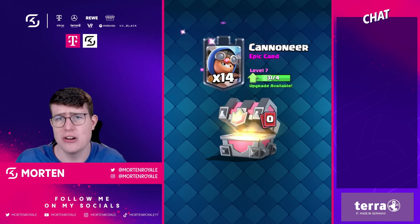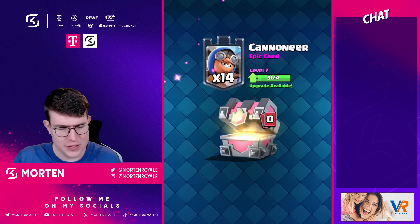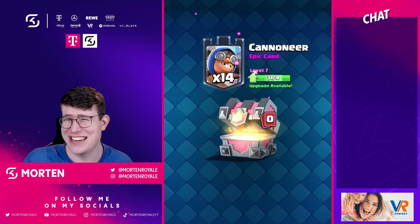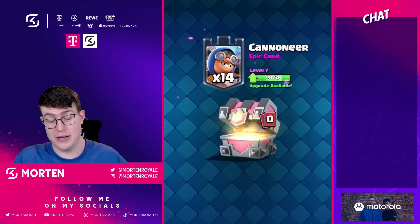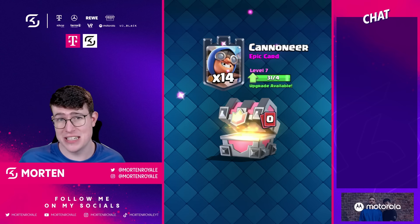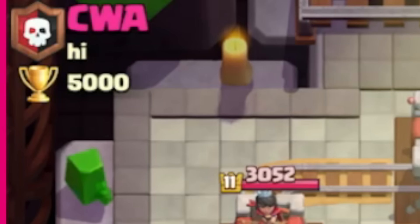Since you can't get the Cannoneer from normal chests and need a specific Tower Troop Chest, I'm not sure it's really smart. I'm especially worried because it's already a bit underwhelming — I don't see anyone using it after the update drops because nobody will be able to unlock it, besides maybe through a pay-to-win shop offer.